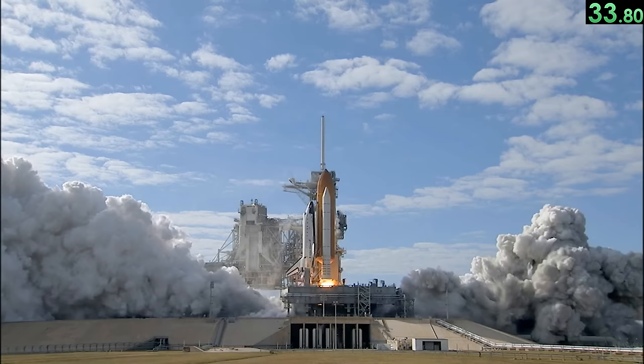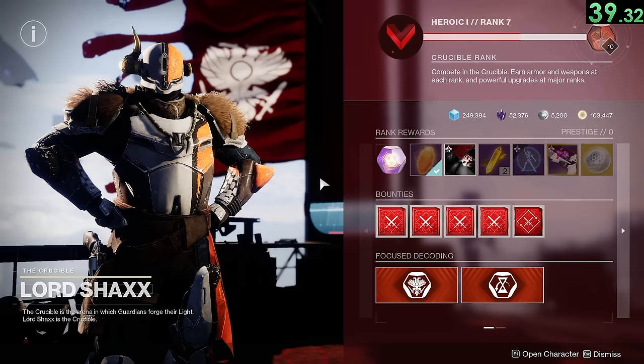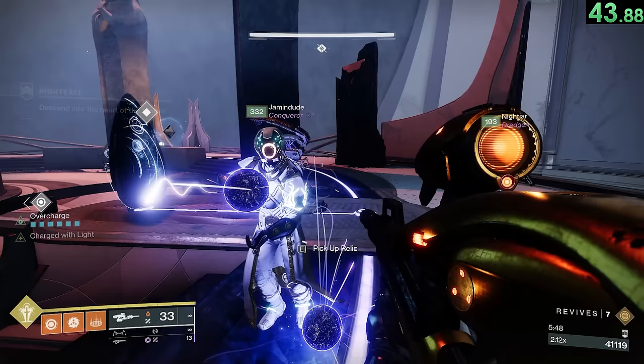Members of the United States Space Force in real life are officially known as Guardians. Lord Shaxx once lost a bet to Cayde, so he had to coach a dodgeball game for the children of the Last City. He treated it like a Crucible match, instructing the children on his team to quote,